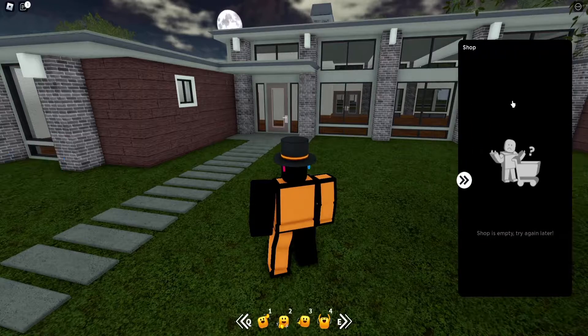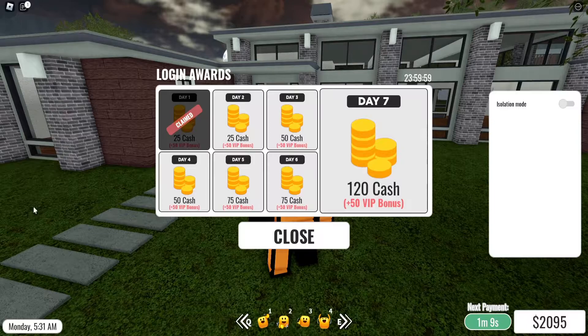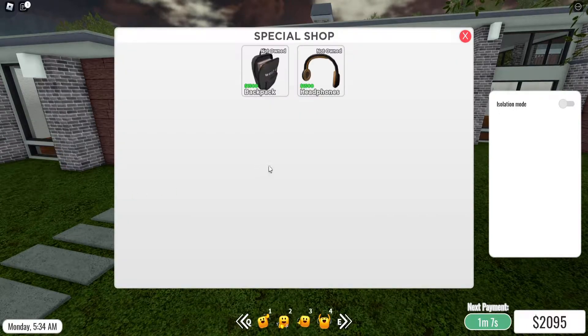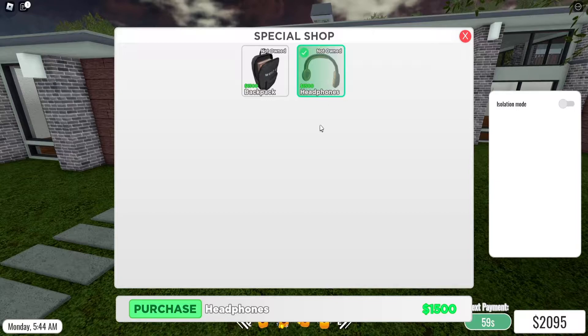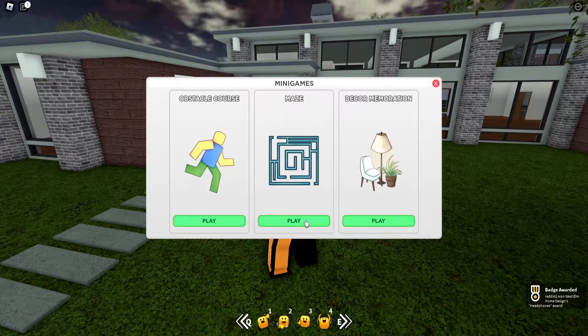When you head over to the special shop button on the left side, you'll see you can buy the other two prizes for three thousand cash each in the game. Right now we have two thousand from the tutorial, so you click purchase once you have enough. Buy one, get the badge, then work toward the other one.